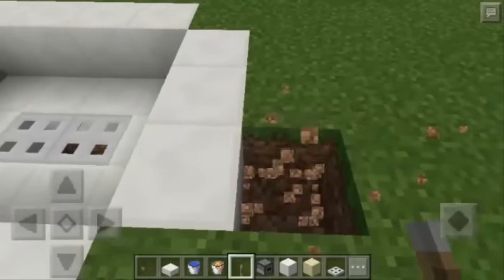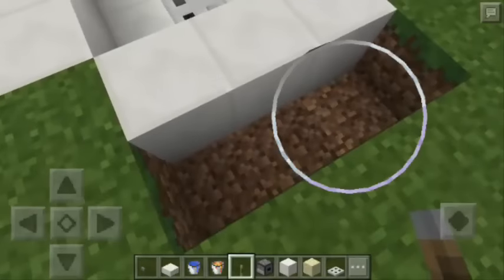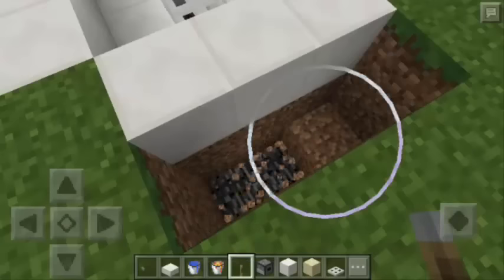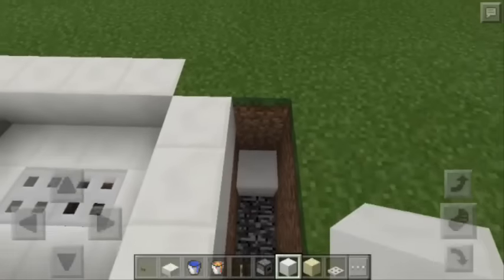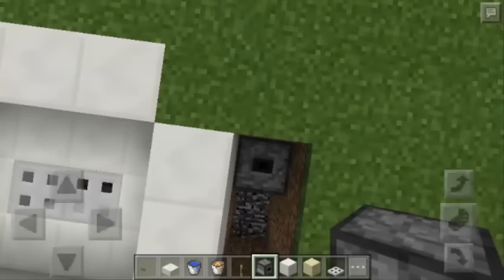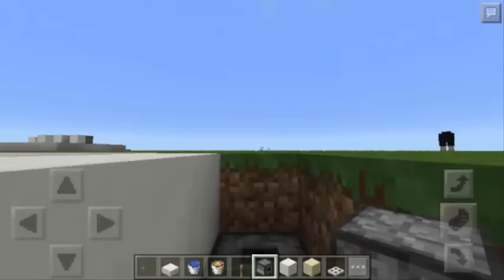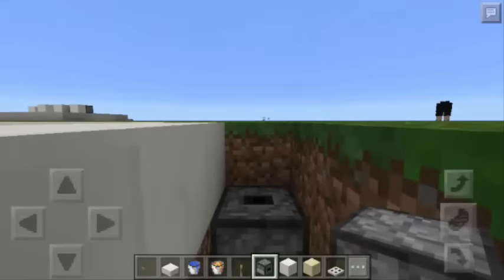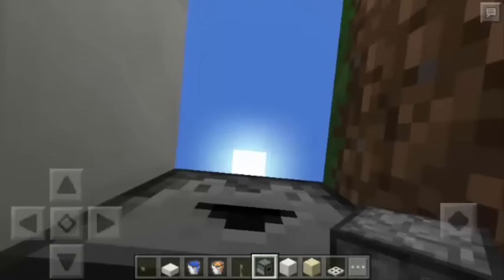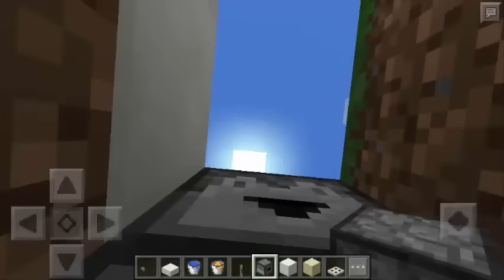Next, we're going to dig this part until we see the bedrock. Then we will put here another block of quartz. Then we're going to fly and put a dropper facing up. Then we'll go here and put another dropper facing this way. Next, we need to go down and put another dropper facing down — we need to sneak to do it.